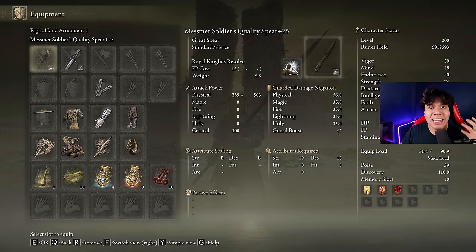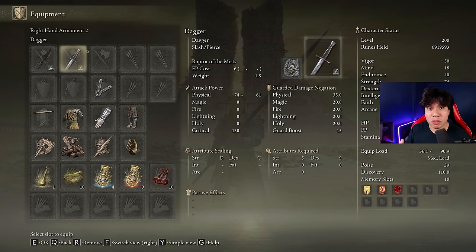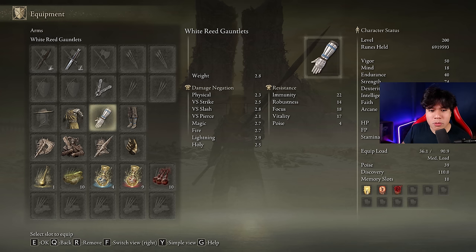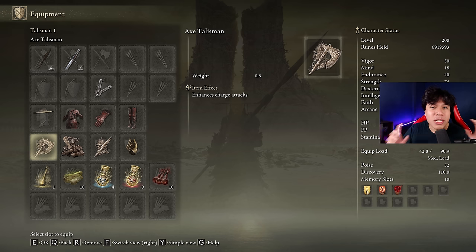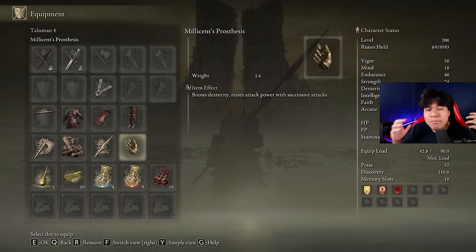We are going to use the Mesmer Soldier Spear at plus 25 with the Royal Knight's Resolve ash of war on the quality affinity, and we need an offhand weapon available to cast our main buffs. If you want, you can use any weapon with the Raptor's Black Feathers ash of war to be able to dodge Messmer's light explosion attack. The best looking combination for this build is the Horned Warrior armor with the wide-reed gauntlets and greaves and the Dane's Hat, but if you want to deal the max damage possible you can use the Rakshasa's armor set. The best talismans for this build are the Axe Talisman, the Two-Handed Sword Talisman, the Spear Talisman, and the Millicent's Prosthesis.